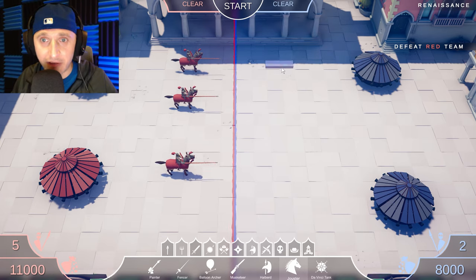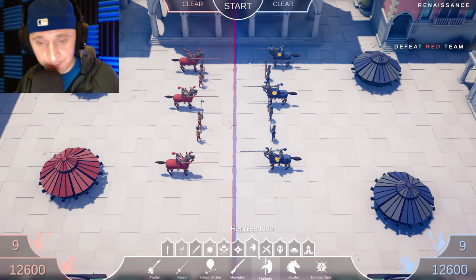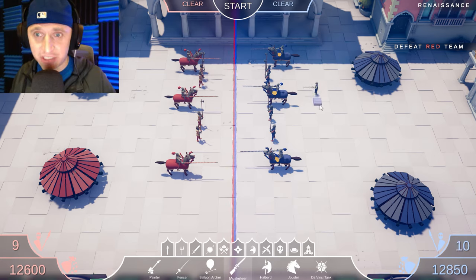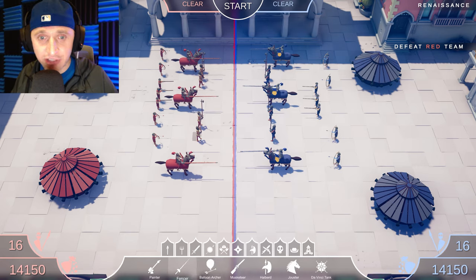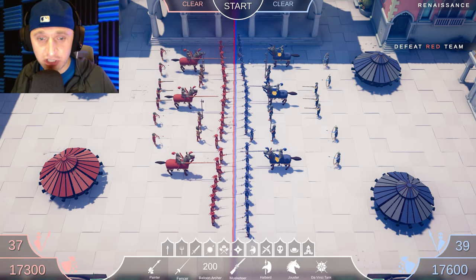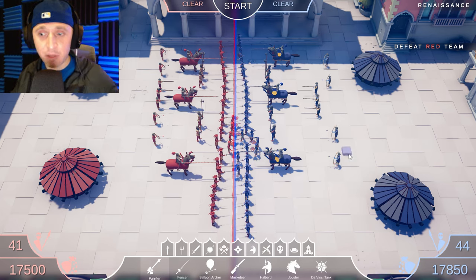I need to figure out some way to set up variation so it's not such a stalemate. We've got a bunch of people with long spears in the front — that's the halberd, we'll put four of them. Let's get some musketeers — three musketeers in the back since they don't have much armor protection, they're just shooting. We've got balloon archers — four of them in the back. A fencer as the first line, and some painters too.